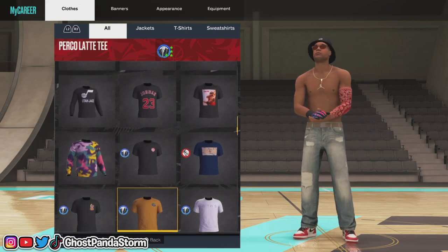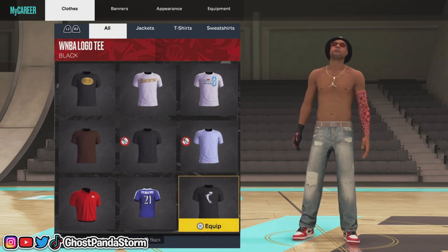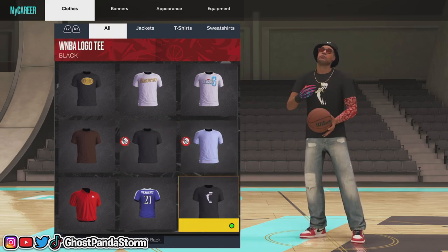So let's go ahead and choose — let's go with this black WNBA t-shirt. So we're going to put this on.